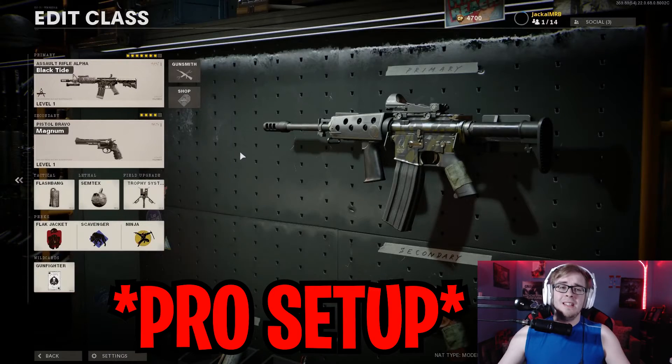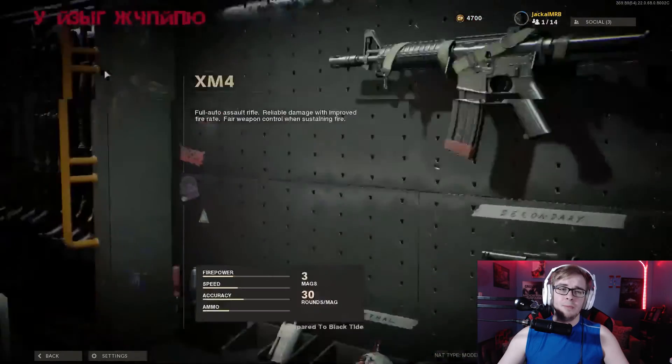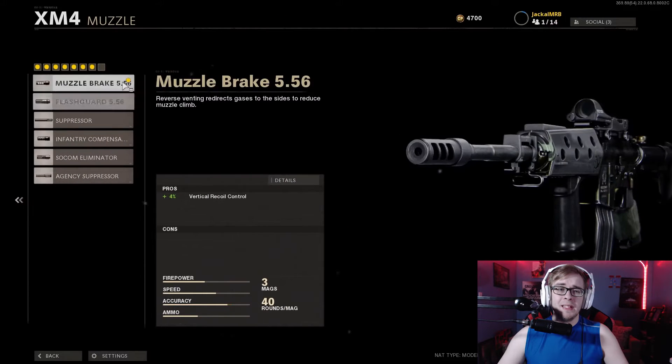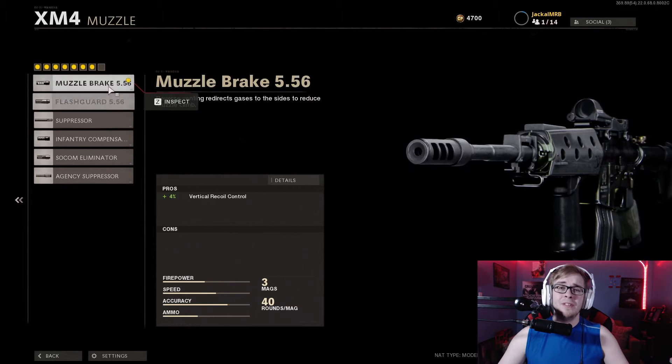Starting off, the XM4, as great a gun as it is, needs Gunfighter. You need as many attachments as possible to make it great, so we're slapping Gunfighter on for your wildcard. For the optic, the Milstop Reflex — you've got to have it. If you're more of a micro flex guy, the micro is acceptable, but those are the only two you should be using in a competitive setting. For the muzzle, I'm going with the Muzzle Brake 5.56 for that 4% vertical recoil control with absolutely no downsides. A lot of people are using the Infantry Compensator, but I don't like that 8% decrease in horizontal recoil, so I'm sticking with the Muzzle Brake 5.56.